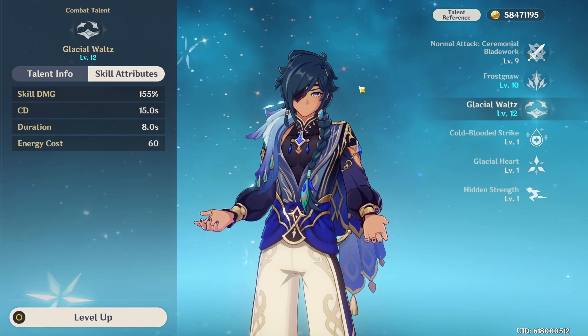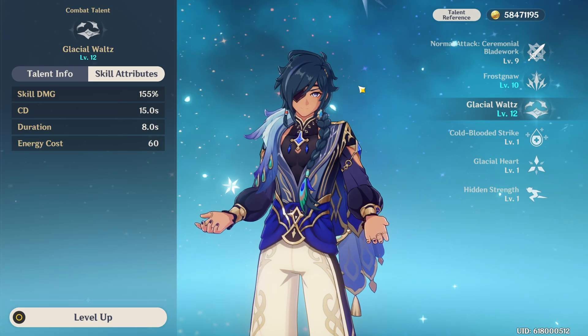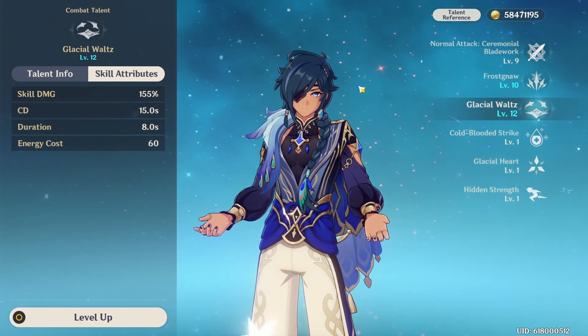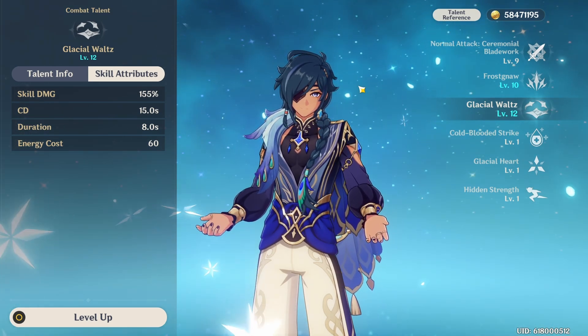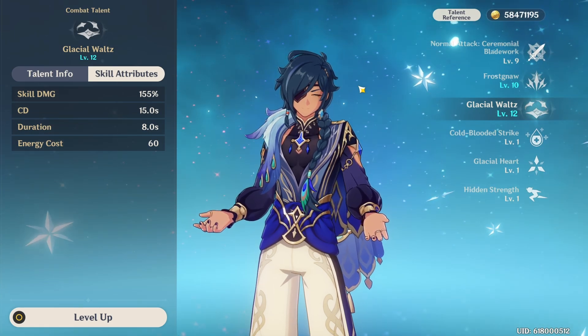The duration of the ability at baseline is eight seconds with a 15-second cooldown. Considering that Kaeya is mostly played in quick swap compositions, this is not an issue. As we go further into his constellations, not only does the ER requirement go down with his C6, but the duration of the ability also increases dramatically with his C2 situationally.